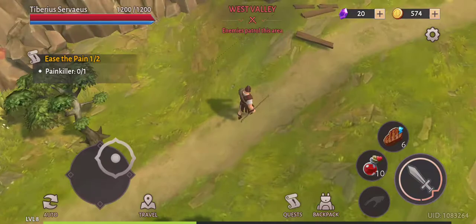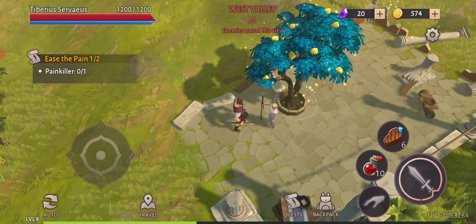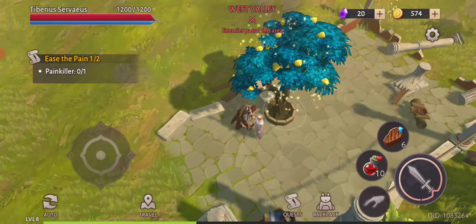Hello guys, once again we're playing Gladiator's Survival in Room and in today's episode I'm actually going to make some of the tasks I'm having. First of all, this area right here — I was planting a tree a couple of times ago, so now it's just much of this. Look at this beautiful tree. Now this is perfect.